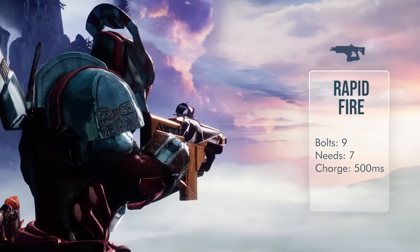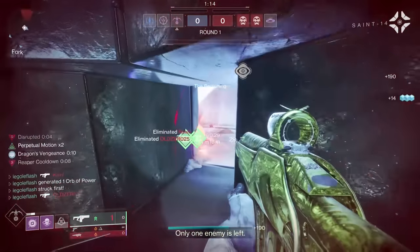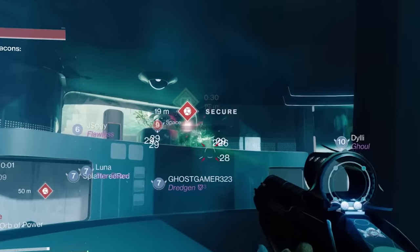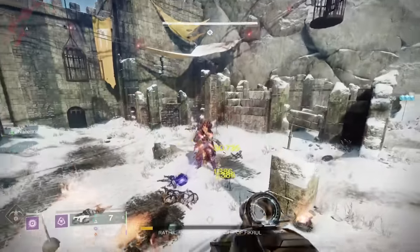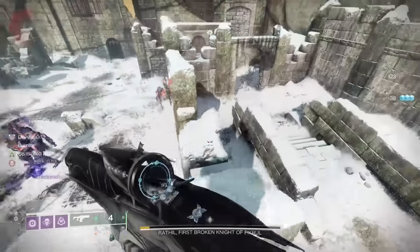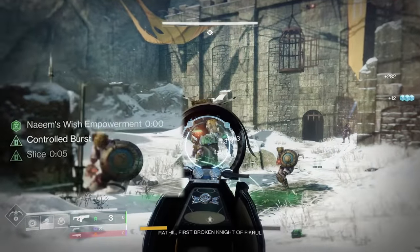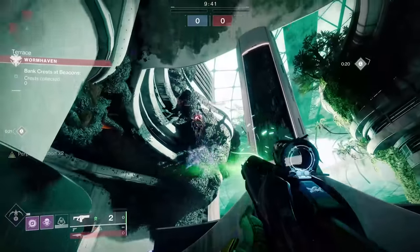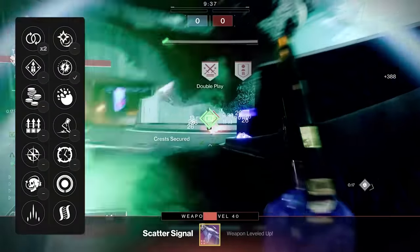The crafted Scatter Signal is the rapid fire solution to overshields, woven mail, and even warlock rifts, making it the most consistent rapid fire frame fusion rifle you could take into Destiny 2 PvP. There's no surprise that Scatter Signal is instantly a big win in PvE. It's the first rapid fire frame fusion rifle with controlled burst, and while I'll go over how to craft it to simultaneously protect you from boss damage and dish out boss damage at the same time, the real surprise is that it absolutely shreds in the current Crucible sandbox, thanks to one unbelievable perk.